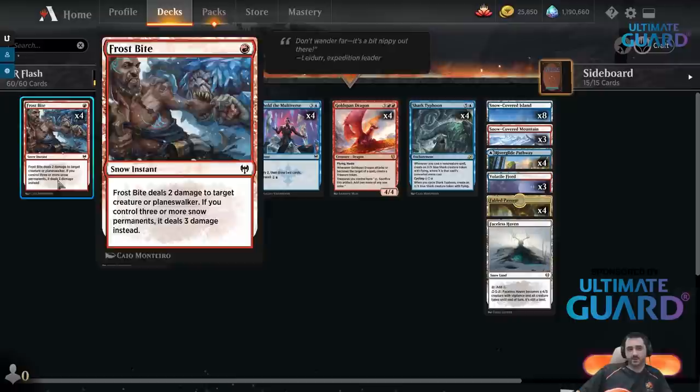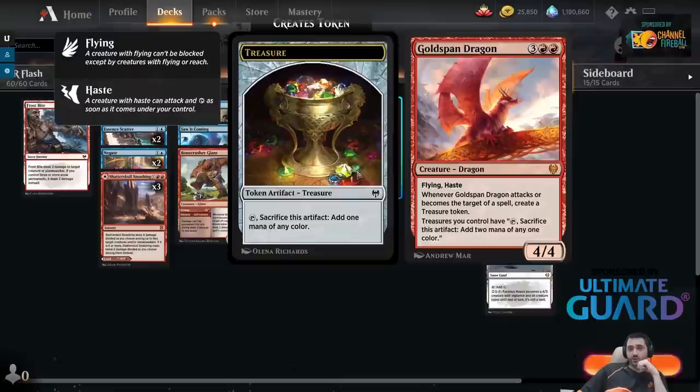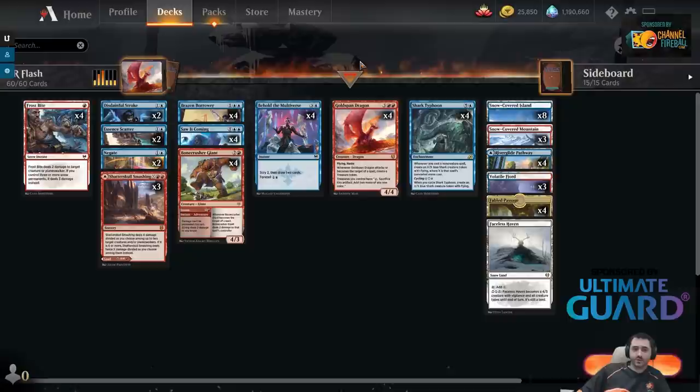The other really, really strong new card — and possibly one of the actual best cards in the new set — is Goldspinn Dragon, and this card is amazing. It's sort of like Glorybringer: 5 mana, 4/4, flying, haste, deals 4 right away. But whenever it attacks or becomes the target of a spell, you get to make a treasure token. And when you have the dragon in play, your treasures make 2 mana instead of 1, so you can immediately use that mana to protect your dragon with something like Negate, or use Disdainful Stroke to counter their Doom Scar. You can bounce something with Brazen Borrower, and do all kinds of stuff.